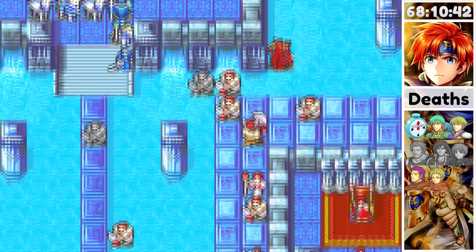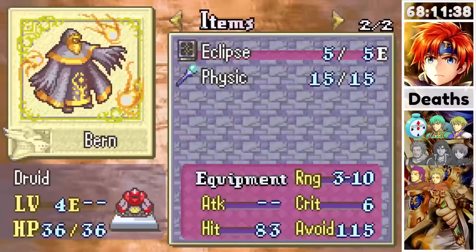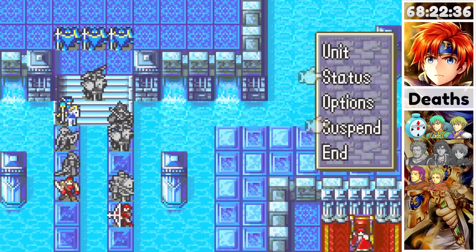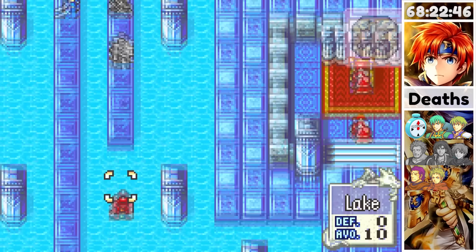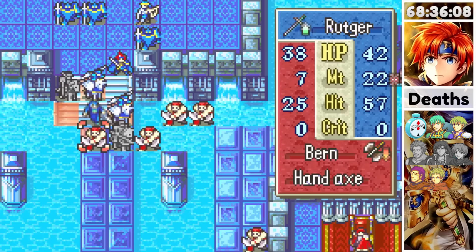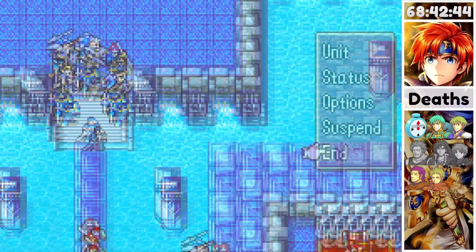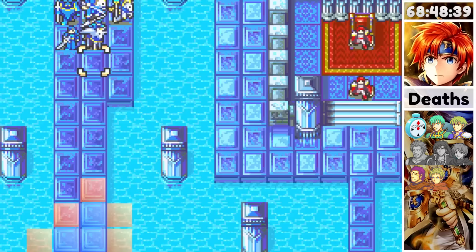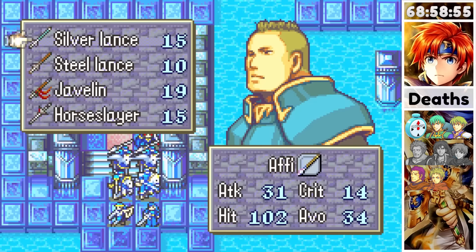Chapter 14X was an extremely easy chapter. You can literally just hold your ground near the start of the map and quite easily kill everything. Once enough enemies died I lured in the units around the boss with Shana, causing them to charge in. I got a little careless and a Nosferatu druid killed Clarine, so I reset for her since she supported Rutger. I quickly got back to that point, was more careful around the Nosferatu mage — with his healing he was nearly unkillable, making a triangle attack the best approach. The journey to the boss was simple, and the boss itself could just be one-shot with a triangle attack.